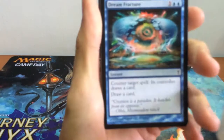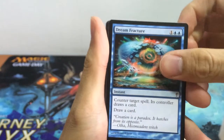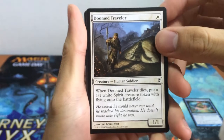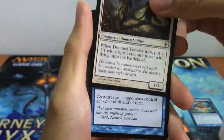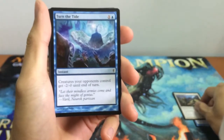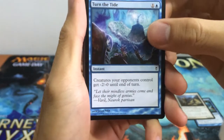First up we have our Dream Fracture — pretty good card in a multiplayer game. Counting spell and drawing cards is always good. We have our Doom Traveler, our 1/1 Human Soldier for 1. Really annoying if you can draft multiple copies of it, especially with playing Conspiracy cards with Healer Agenda. So Doom Traveler, and we have our Turn the Tide.